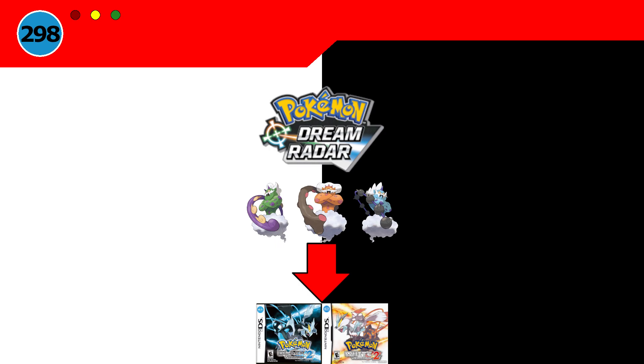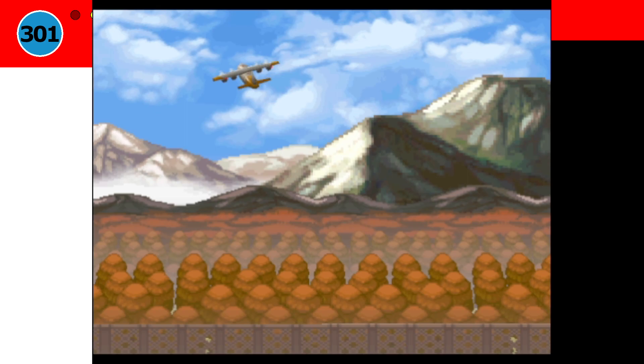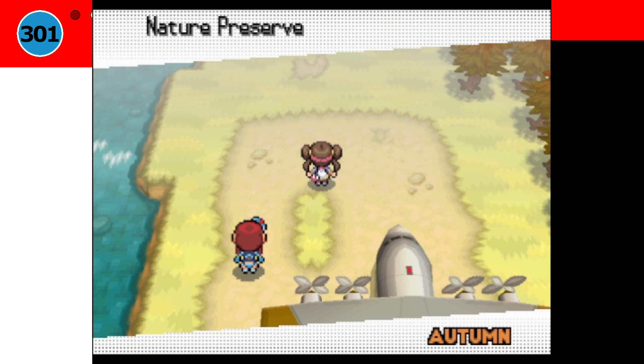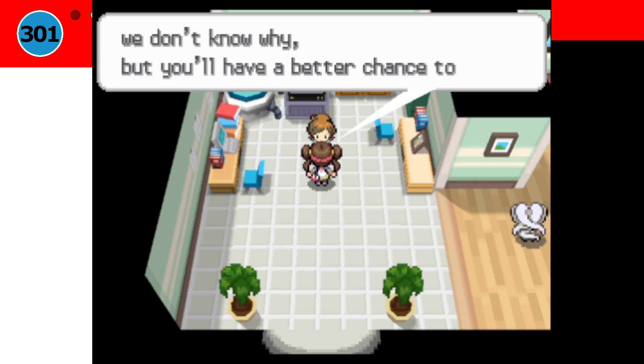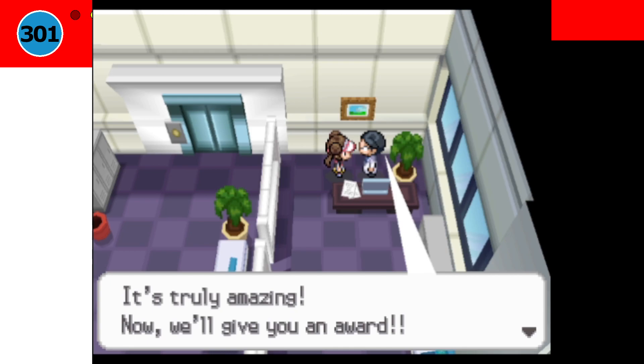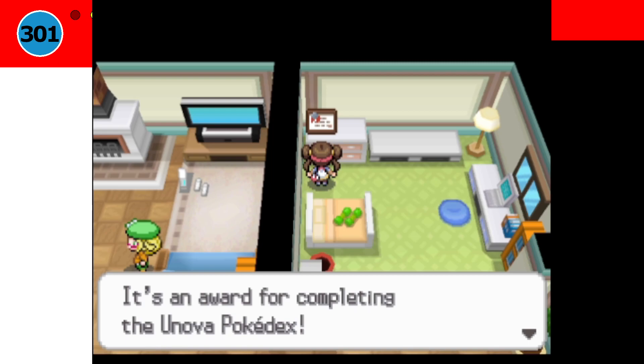And your regional Pokédex will finally be complete. Now you can go to Professor Juniper's lab and get yourself the permit if you haven't done so already — this will make it possible to board a plane in Mistralton City that takes you to the Nature Preserve, where you can catch a few rare Pokémon including a shiny Haxorus. You also get the Oval Charm for having registered all Pokémon in the new Unova Dex as caught, which increases the chance of finding an egg in the daycare and makes the breeding process quite a bit faster. At last, you can receive a Diploma from the Game Director in the Game Freak building in Castelia City, which will be displayed in your player's room in Aspertia City. And this concludes catching all 301 Pokémon in the new Unova Dex regional Pokédex.